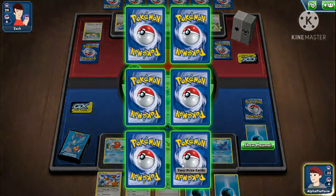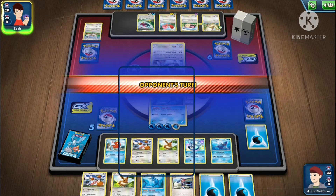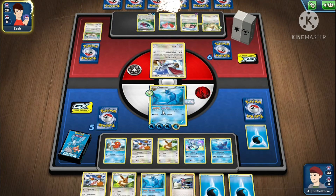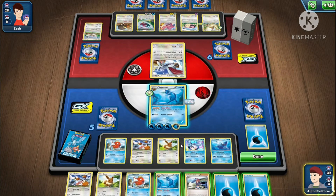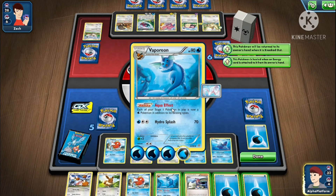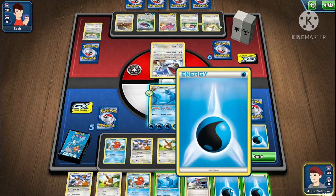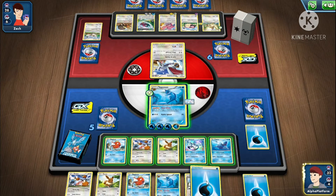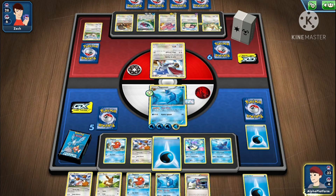What you want to basically do with Hidden Depths is — we got it anyway. There's hardly any chance you get it like that. When you attach a Splash Energy, you want to bench another Eevee so that when this Vaporeon gets knocked out, you can immediately just evolve the next one. Just attach energy here and get ready for the second one.